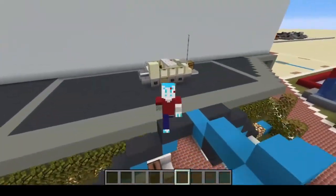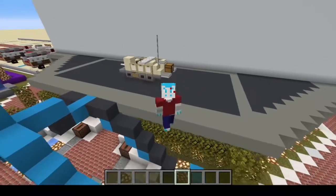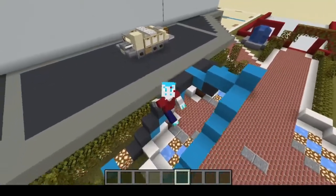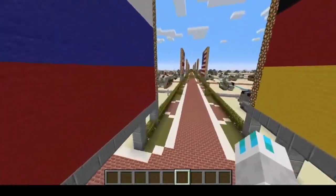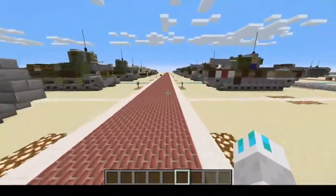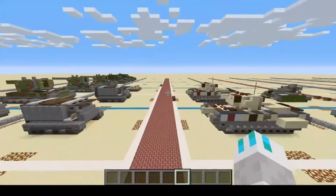Today, we are building the Universal Carrier slash Bren Gun Carrier — a British World War II Infantry Carrier. That's a cute little thing. It's nice and easy to build, so let's get right into it. That means we've got to head to Britain, Great Britain, or United Kingdom, or England, or whatever they want to be called.